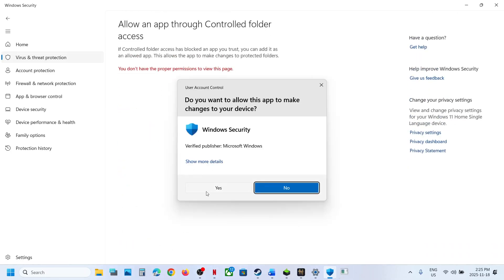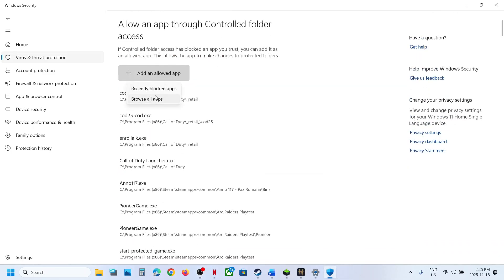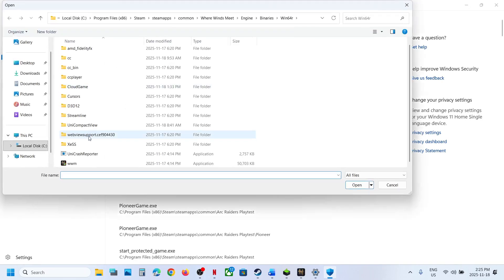Click on Allow an App through Controlled Folder Access, click Yes to Allow, then click Add an Allowed App and select Browse Apps. Go to the Game Installation folder, wherever the game is installed, select the game.exe file, and click Open.